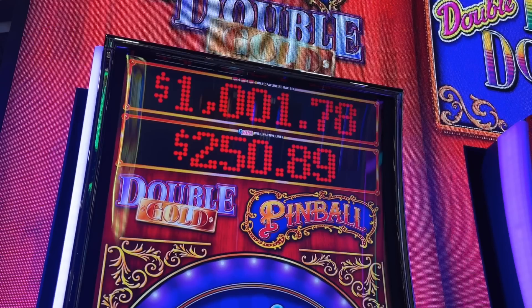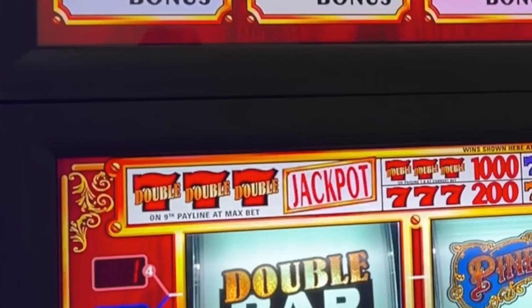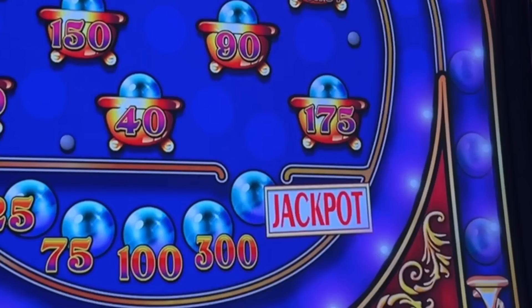This new game of Pinball also includes two different types of progressive jackpots. To get the top-line progressive jackpot — the biggest one — you need to land all three of the double red sevens on the ninth pay line. To receive the secondary jackpot, you need to get all of the Pinball shots down into the bottom.